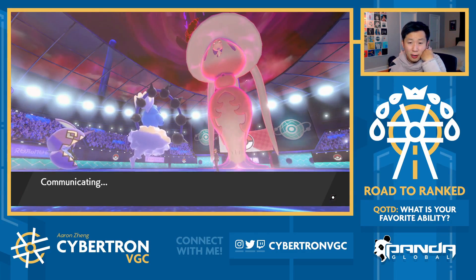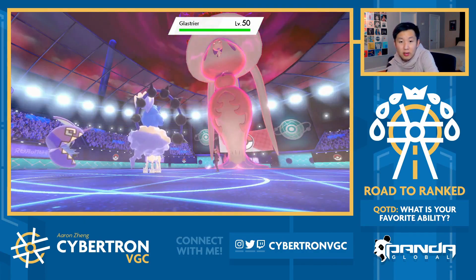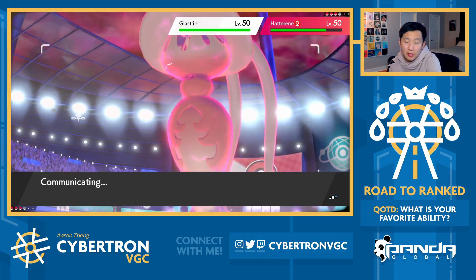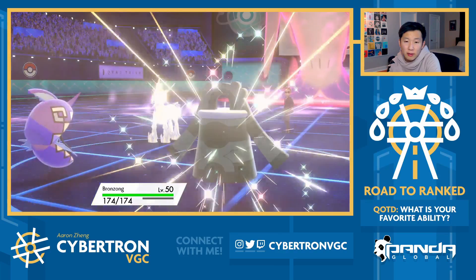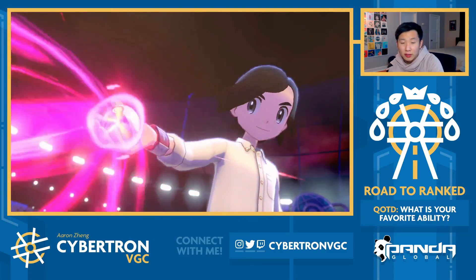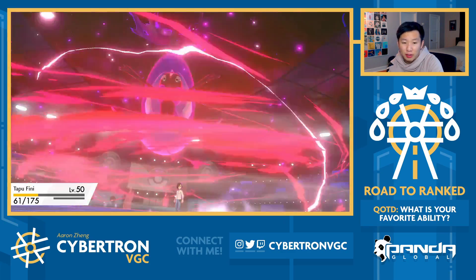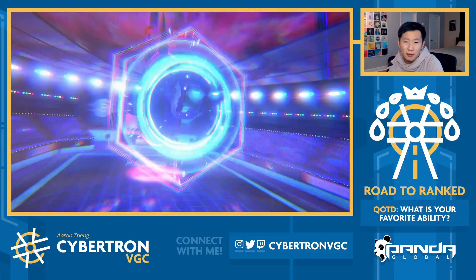Pretty easy for me to Max Guard this last turn. They bring out Glastrier, which isn't amazing to see. I think I'm just gonna go Max Guard here, and then switch Thundurus out into Bronzong. I would think my opponent's last one is gonna be Torkoal. So now what I can do is just Starfall into the Hatterene, Iron Defense with Bronzong. Yeah, it was just really smart of them to not go for Max Guard Trick Room turn one. We could have just instantly won if I went Swagger Steel Spike.